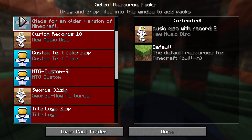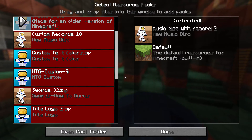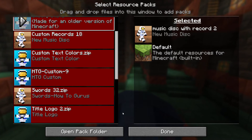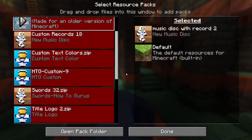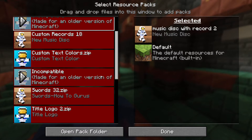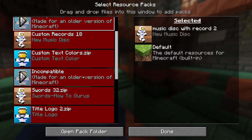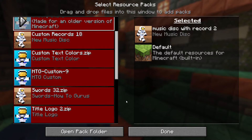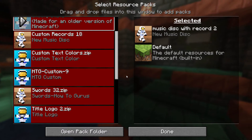My main pack is this one right down here — it says HTG Custom 9. That has all my opening stuff and the title logo. What we need to fix is the pack.mcmeta. The pack format has changed with this new version of Minecraft. This pack doesn't say .zip because it's not a zipped file. Most of my packs are zipped to make things smaller and load faster, but I'm changing this one all the time so leaving it unzipped is easier.